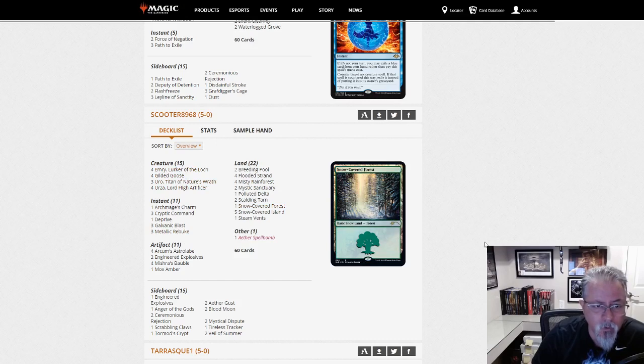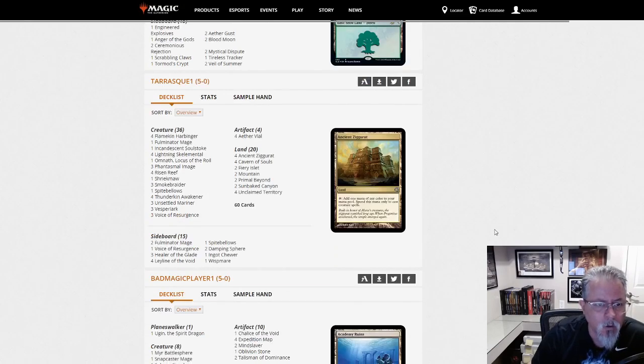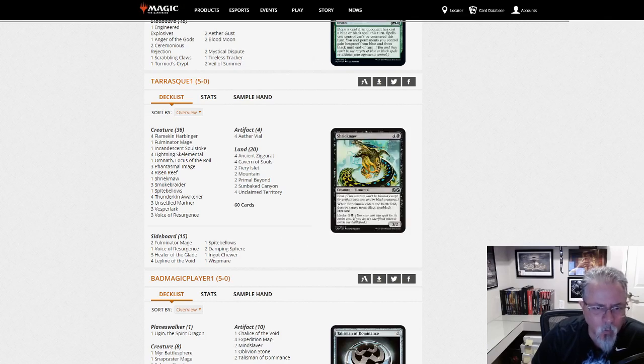Tarrasque with five-color Elementals. Yeah, this is a deck I want to get to work. I did try it once and did not do well — I need more reps with it. But this is the kind of stuff I love.